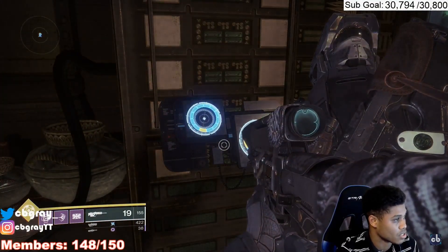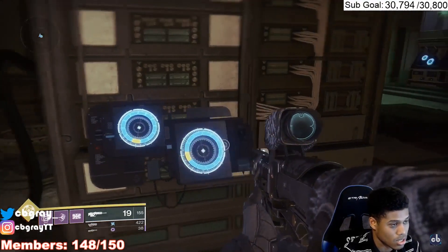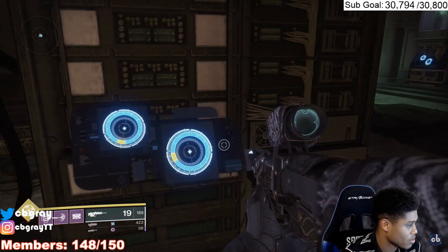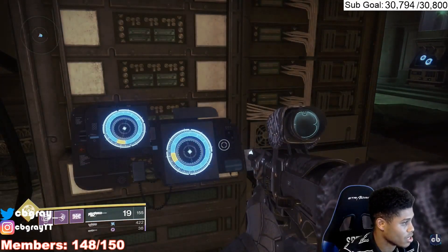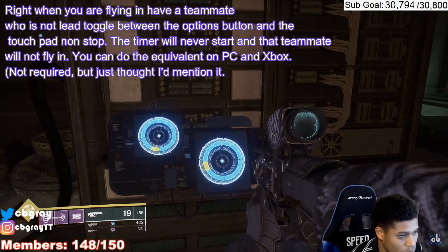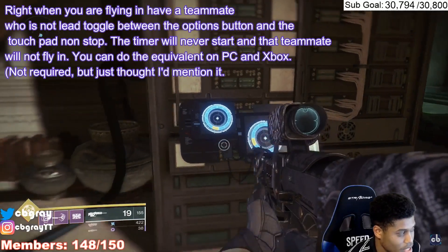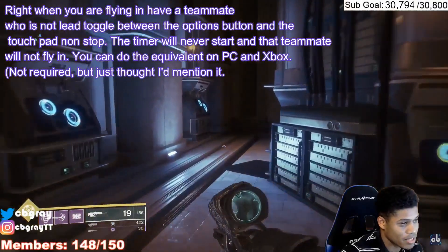The first thing you're going to want to do is load into the Zero Hour Outbreak Perfected heroic version of the mission. Once you're in there, I can recommend that you may want to do the cheese for this. This is going to be very, very difficult to accomplish without the cheese, and I've been seeing even the best teams using it right now, so don't feel bad if you need to do this.